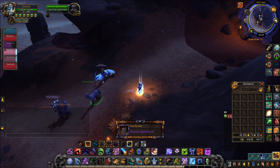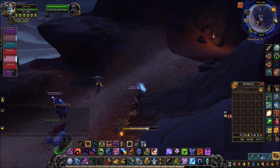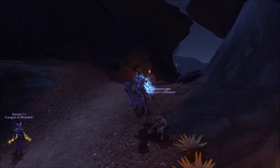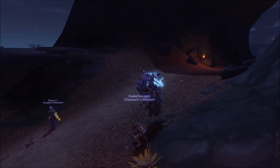I found mine in the Premade Group Finder — that's always the best place to check for stuff like this. Once you find it, you just feed it the greens that you bought earlier, and the mount will be placed straight into your bags. Like I said, the hardest part really will be finding it.